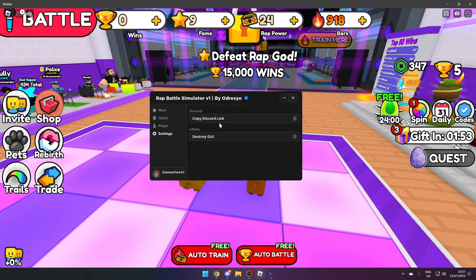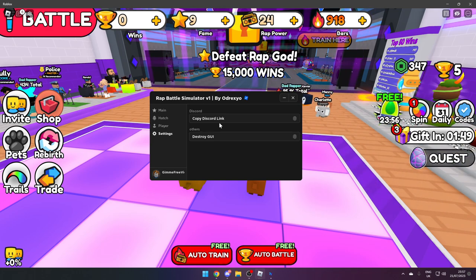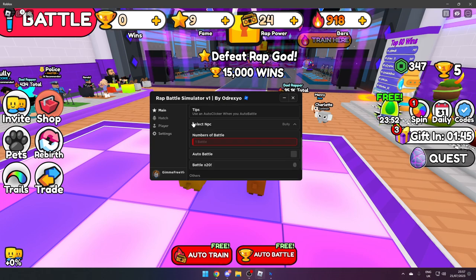In this GUI we've got Main, Hatch, Player, and Settings. In Settings you can join their Discord — if you need a link to that it will be in the description — and you can destroy the GUI if you're no longer using it.